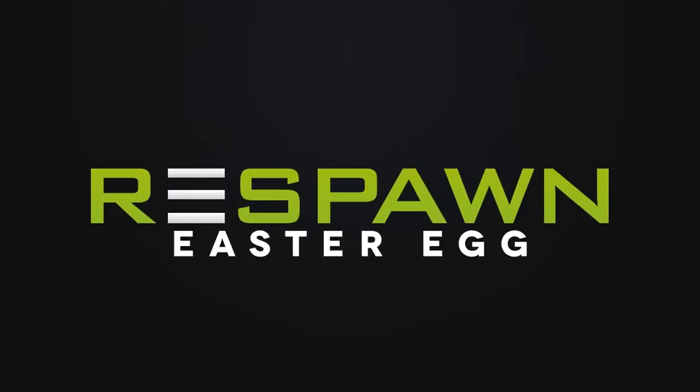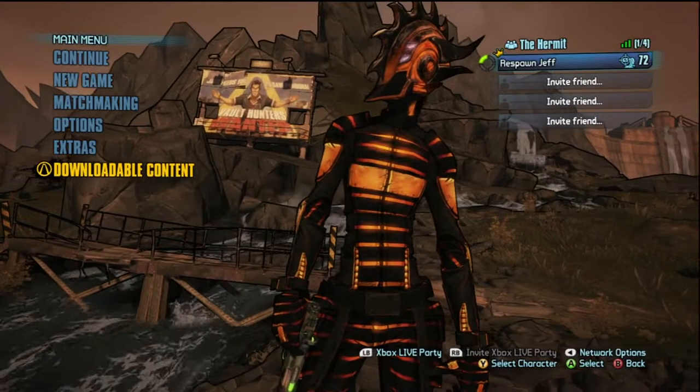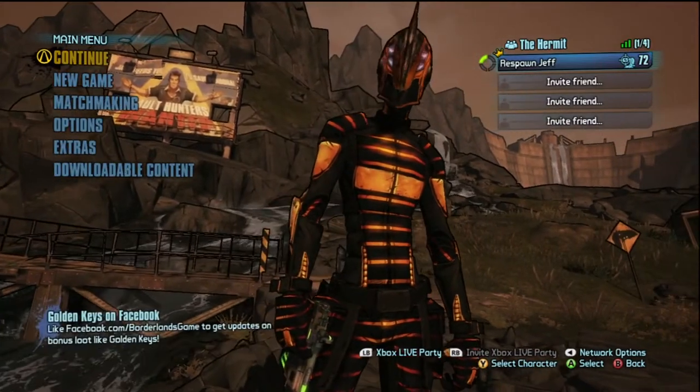Hello everyone, Jeff here for Respawn Studios back with a Borderlands 2 video. This is going to be a complete easter egg guide for Borderlands 2's first Headhunter pack. It's called Bloody Harvest, and you probably also have to get the new compatibility pack if you haven't played in a little while.